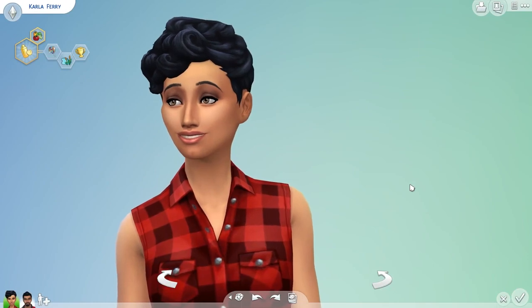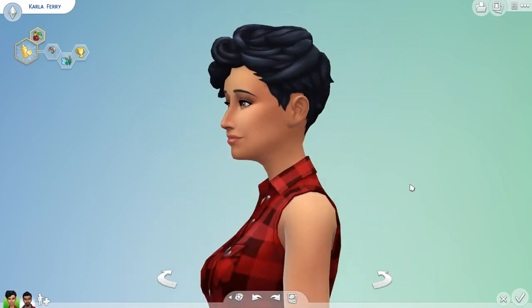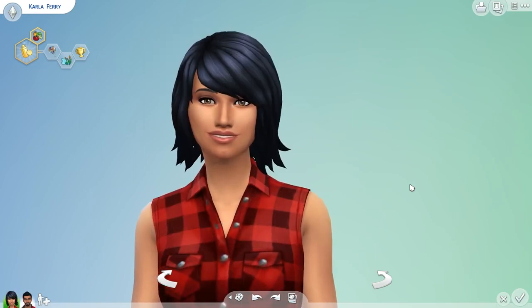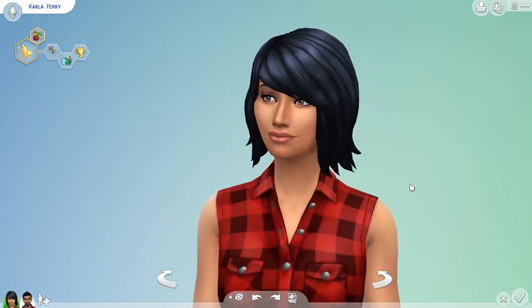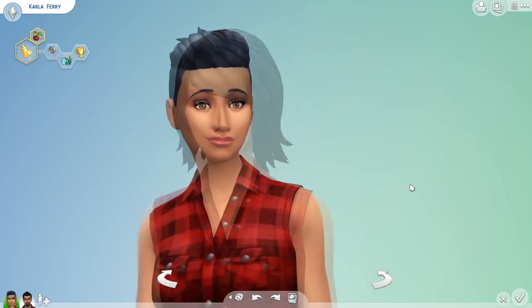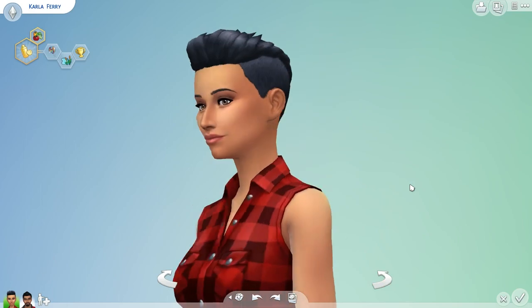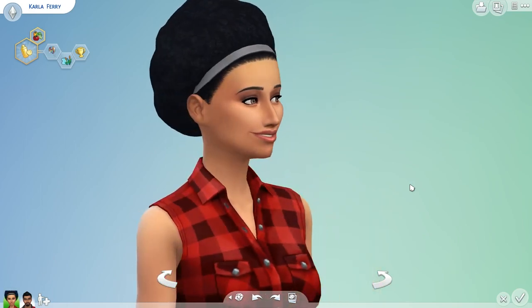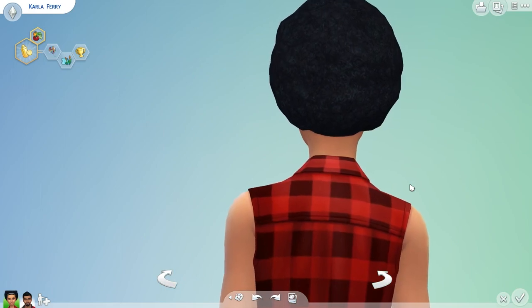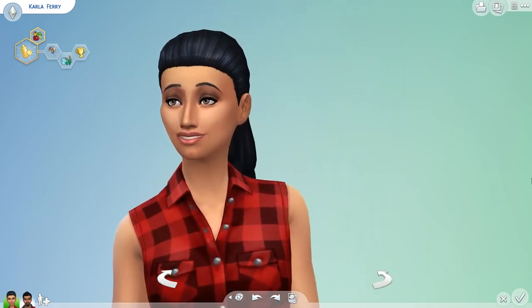Moving into Create-A-Sim, I'm starting off with the female items, beginning with the hair and working my way down. There are nine new hairstyles for females in this game and I really do like a lot of them, especially this one. You also have some really cool partially shaved hairstyles. Something worth noting about Create-A-Sim is that unfortunately there are no new traits or aspirations. I was really hoping that there would be some, but unfortunately there aren't, so I was a little bit disappointed by that.